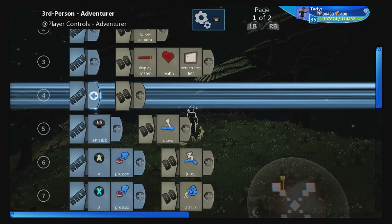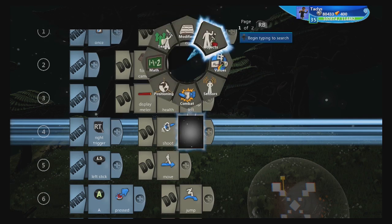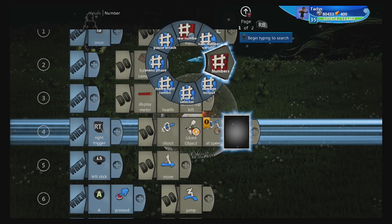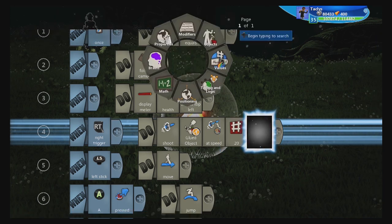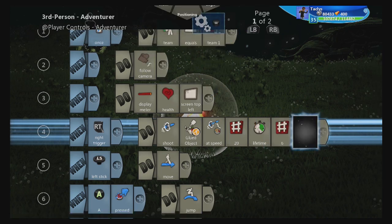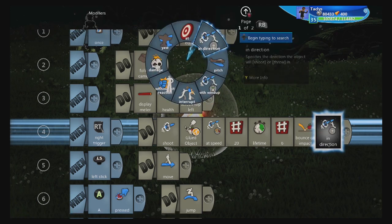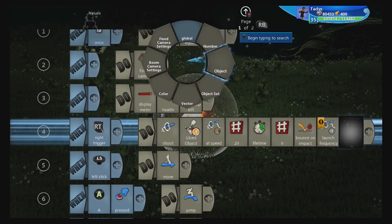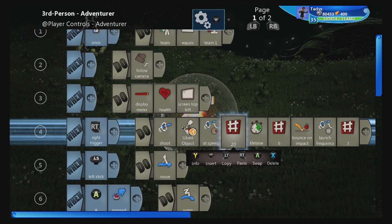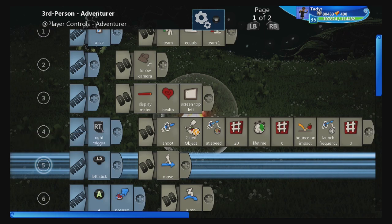Now we're actually going to code it into our player. When right trigger, we're going to shoot this projectile at speed 20 — just to reinforce the speed. We are also going to have its lifetime be 6. And we're going to make it bouncy, because that makes it a lot more fun and energetic. We also need to do the launch frequency. I find 2 or 3 is pretty good for this kind of projectile. If you're trying to mimic a gun, you want to get up there with 10, 15, 20. But we're not mimicking a gun — this is like a spell. So we want it to fire quickly, but not like a full auto gun.